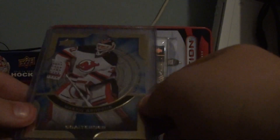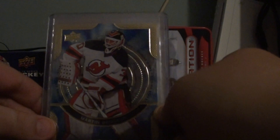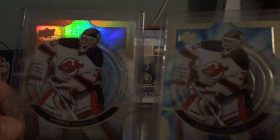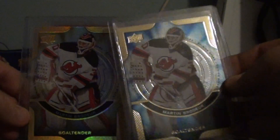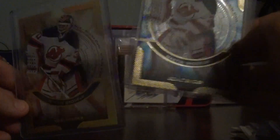The funny thing was I opened a rack pack with my last little bit of money. I got a Martin Brodeur Shining Stars in the bottom half, because that never has the insert in it — the bottom half. Then in the top half, I got a Martin Brodeur Shining Stars Rainbow. This one's shiny; this one's just the regular Shining Stars. Those are both for trade.